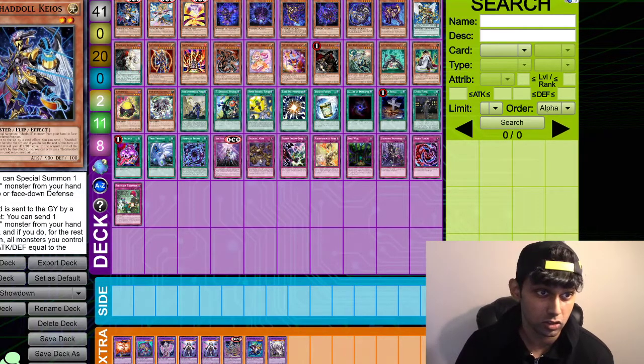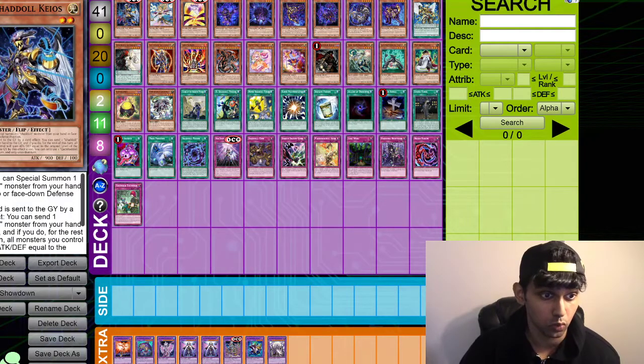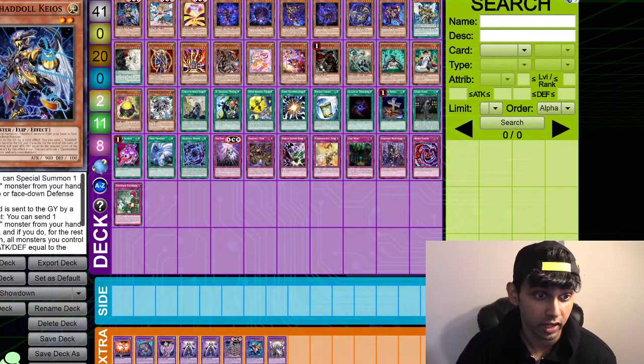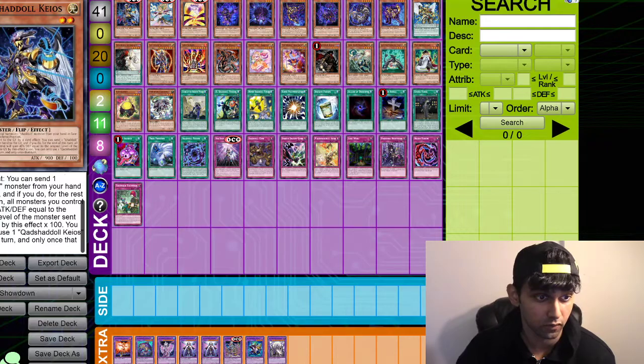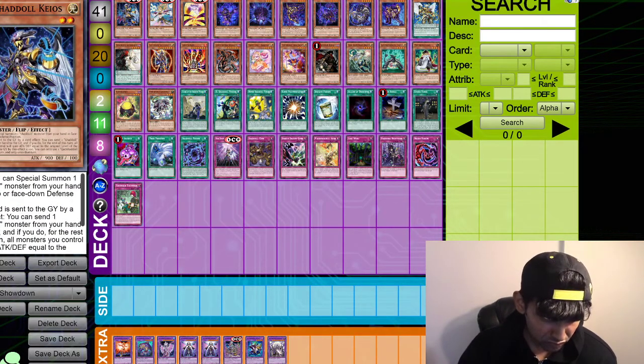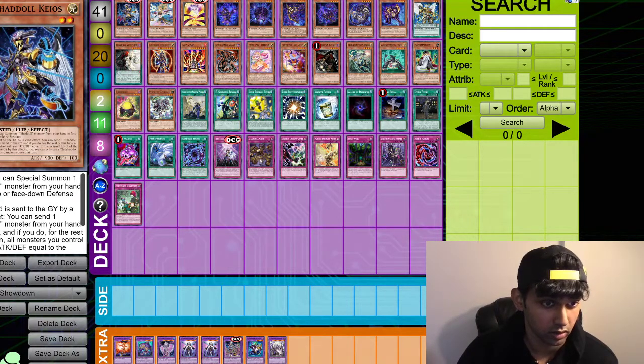So there's three new Shaddoll monsters, they're all very good. Another K-Shaddoll Chaos — very weird name. Flip: you can special summon one Shaddoll monster from your hand in face-up or face-down defense position. If this card is sent to the graveyard by a card effect, you can send one Shaddoll monster from your hand to the graveyard, and if you do, for the rest of this turn all monsters you control gain attack and defense equal to the original level of the monster you sent times 100. So this card summons any Shaddoll monster from your hand — it's decent, the second effect is good too. Not bad, not bad at all.